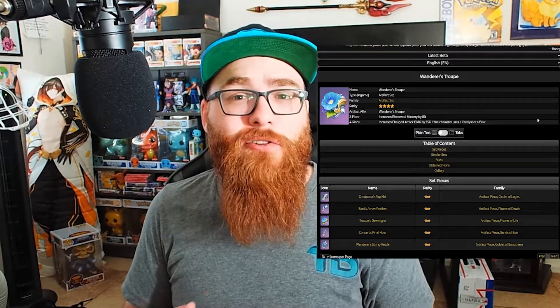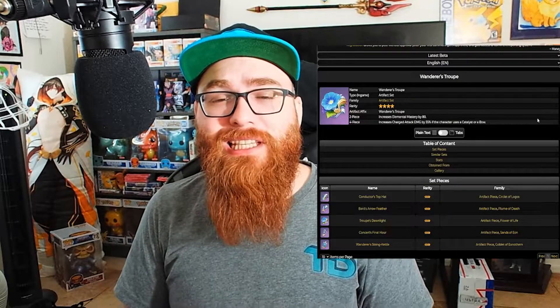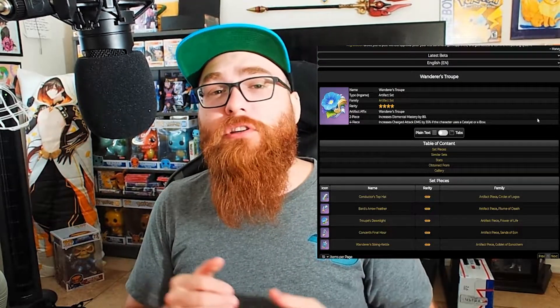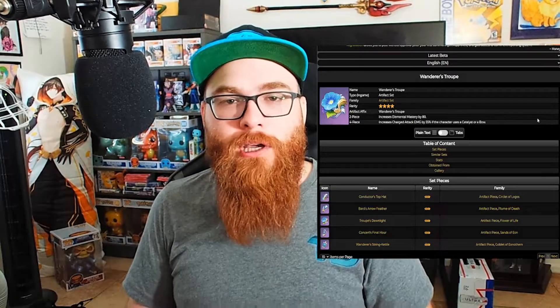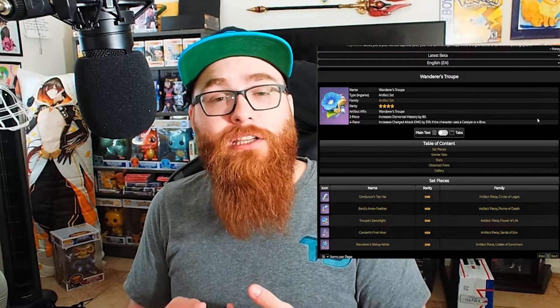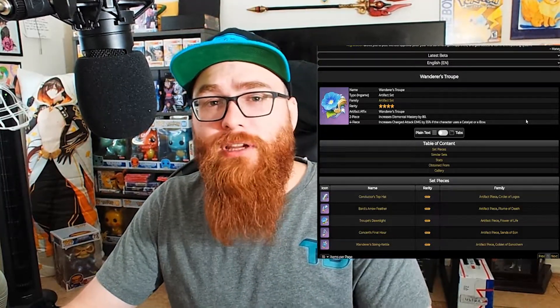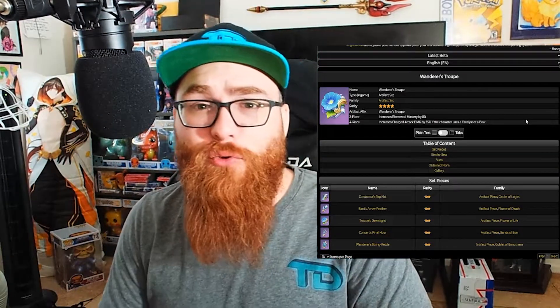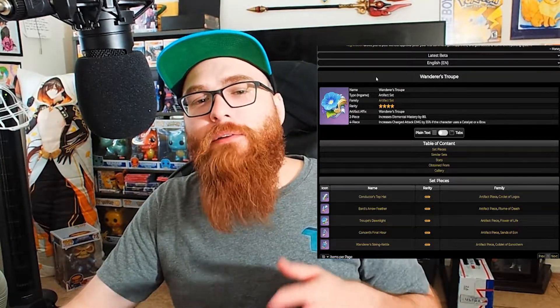Elemental Mastery is actually built into Tighnari's kit a little bit, however I would not solely focus on that. I would fully advise you to focus more on Crit Rate and Crit Damage when it comes to artifact stats. For your flower and feather we already know, but for your Sands focus on Attack percentage — though an Elemental Mastery Sands could work too. For your Goblet go Dendro Damage Bonus, and for your Circlet go Crit Rate or Crit Damage depending on what you're lacking. Try to have at least 50% Crit Rate.